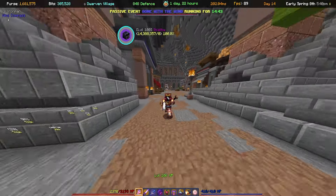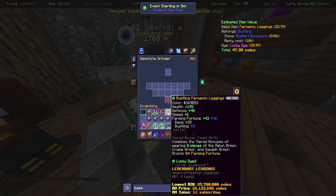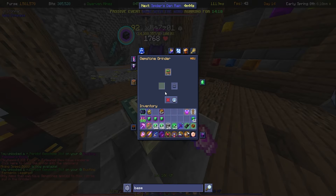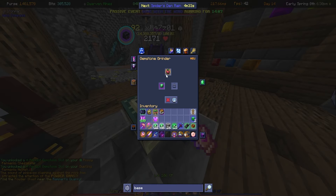I may or may not have forgotten that you obviously need some stuff to apply the gemstones. Going for the boots first — apply. Very nice. Leggings — apply. Very nice. Chest plate — apply. Very nice. Helmet — apply. Very nice.